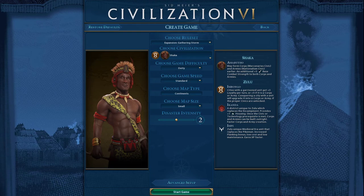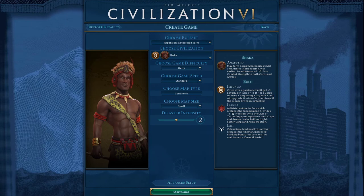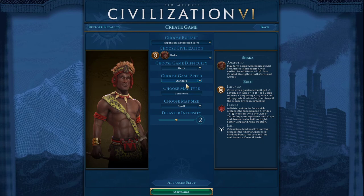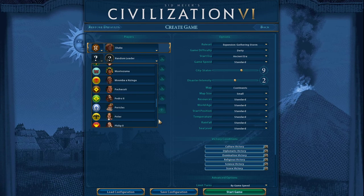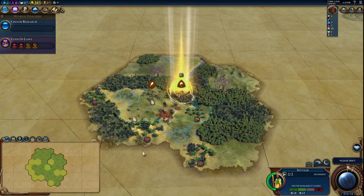Hello and welcome to 4 Accelerator and another episode of How to Beat Deity. I'm your host Strataghost, and today we're going to start up another game with Shaka Zulu to show you how to beat Deity with this Reddit Civ of the Week. We're going to use normal settings: Shaka, Deity, Standard, Continents, Small Map, Disaster Intensity 2. I'm adding Victoria back in as our rival and leaving everything else the same.